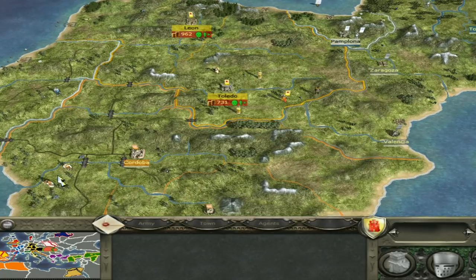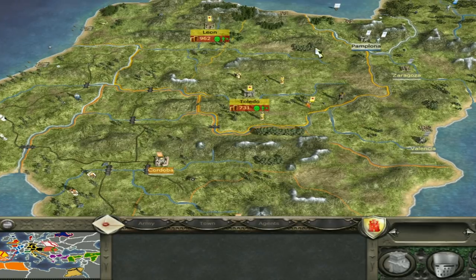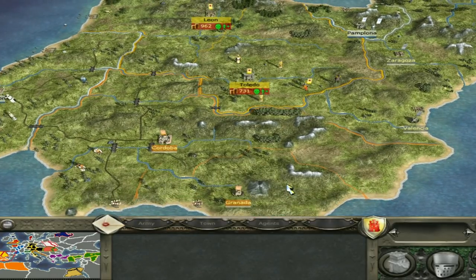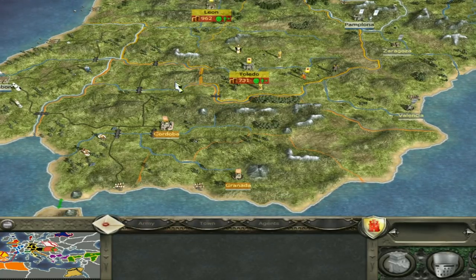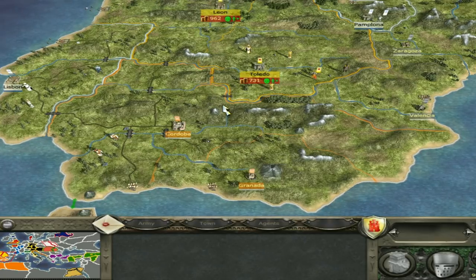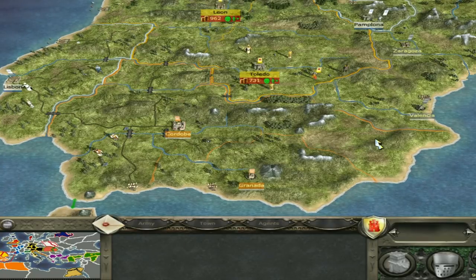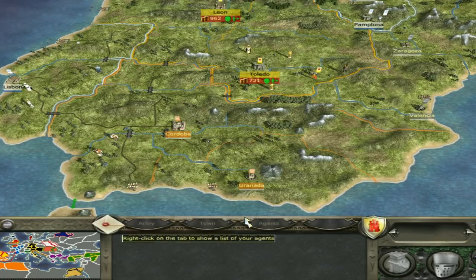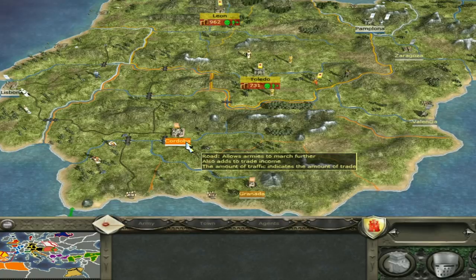Once you've dealt with Portugal — and remember Portugal only started with two settlements like yourself, so it shouldn't take too long — now it's time to backstab the Moors. You're going to have to at some point because you need to take Granada. You'll get a little bit of respite from excommunication because you're taking on a Muslim faction, so the Pope will probably like that. Take Cordoba and Granada — that means you've satisfied one of the terms of the long campaign already.